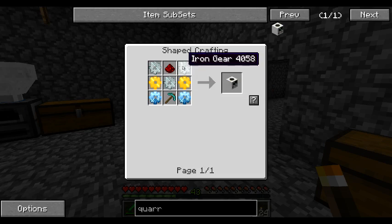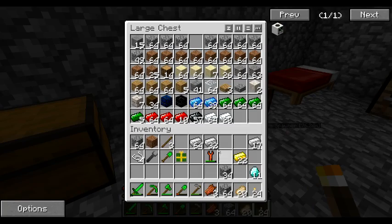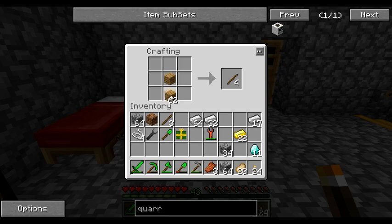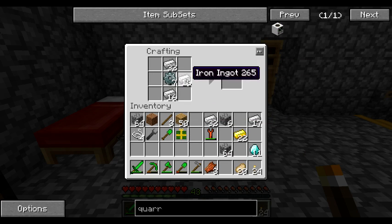I'm going to start with 7 Iron Gears, so we're going to need some Stone and some Wood. 7 Gears — each one of those is a gear, so 7. And convert all of them into Stone, all of those into Iron.